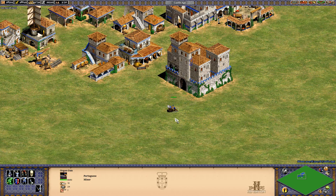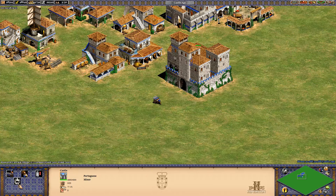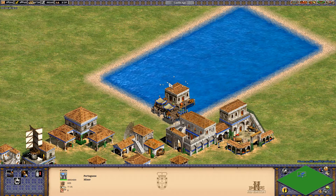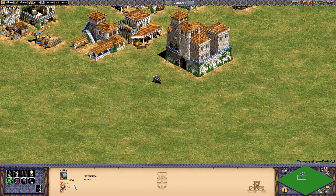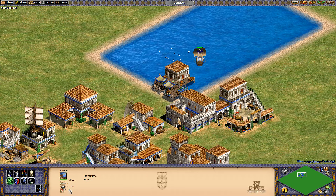In a future video I'll show you more about how these fire, but it looks to be a bit like a scorpion in that it just fires out that way. So those are the stats there, and a unique technology Carrack, where ships get plus one of each armor. So if I get out a galley, it's got 0-6, so Carrack, and there you go.